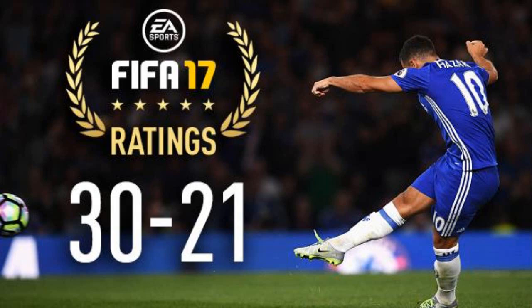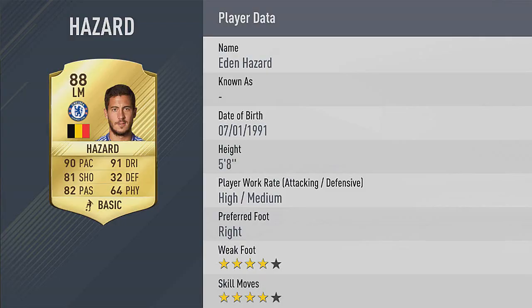We'll kick it off. The first player we've got is Eden Hazard. Now all of these players are 88 rated so it doesn't really matter what order, but he's had a downgrade and because of last season it's probably justified. But if he continues the form he showed at the start of this season then he'll get a January upgrade back to 89. 4-star skills, 4-star weak foot — looks like a very good card.